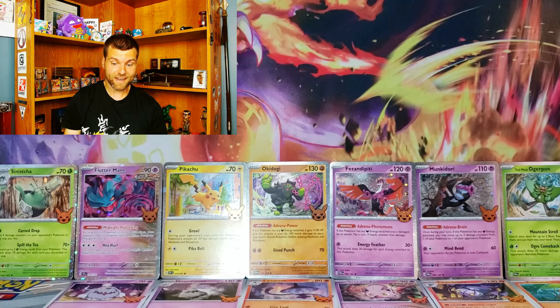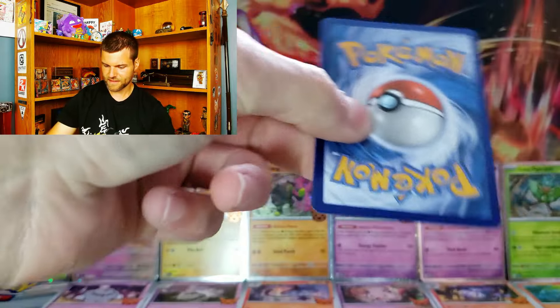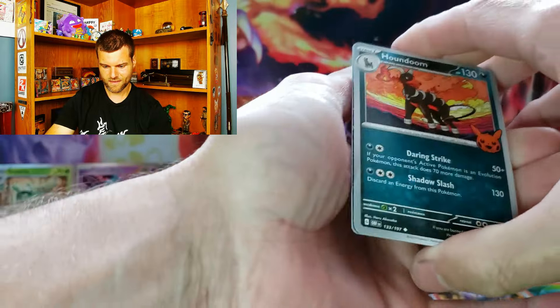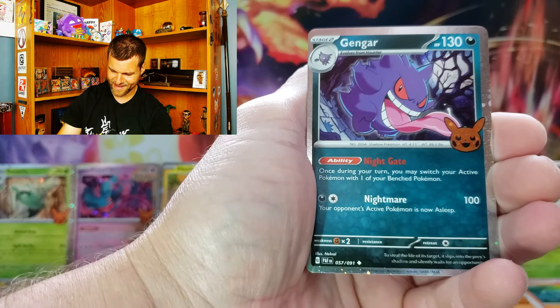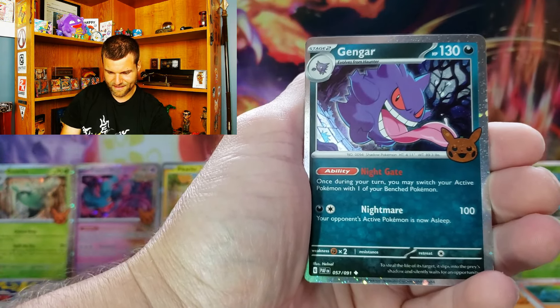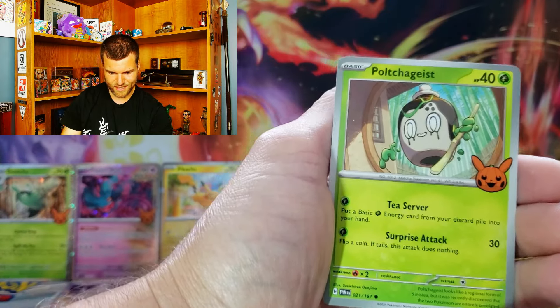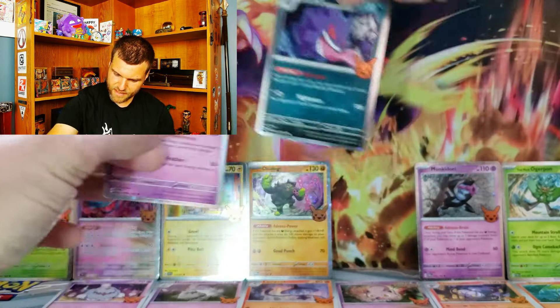Are we going to go ten for ten? Is that what's going on? We've opened eight packs, eight hits, no duplicates. Let's see if we can do ten for ten. Pack number nine — hopefully I didn't jinx it. Nine for nine! So Houndoom, which we don't have. Gengar — you're looking sick, my man, that is cool! I think I like that one better than the Pikachu. That Gengar is pretty nice. And a Polteageist — don't have that one.